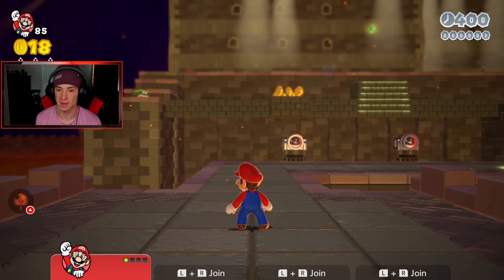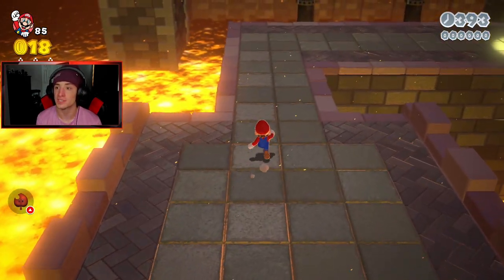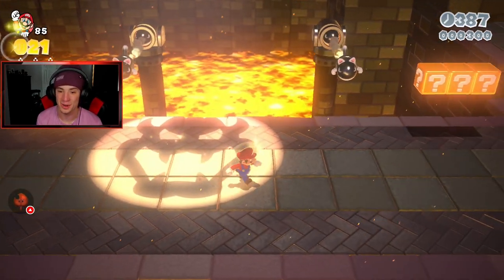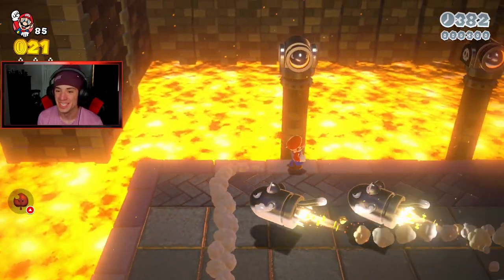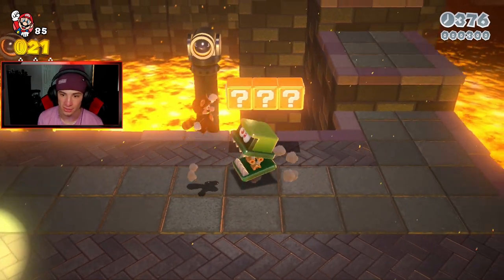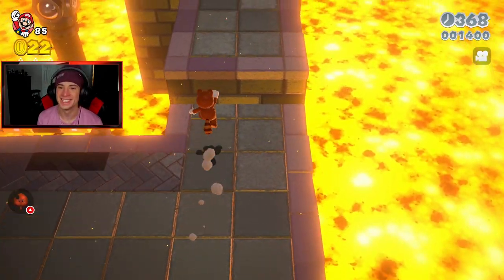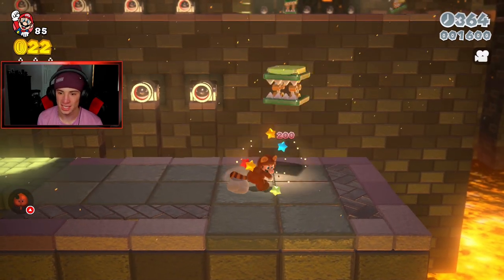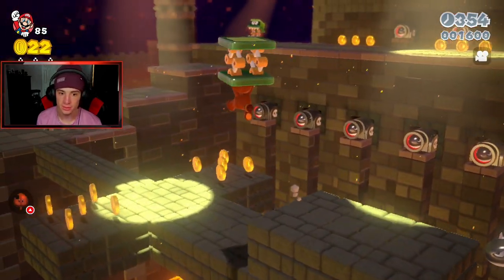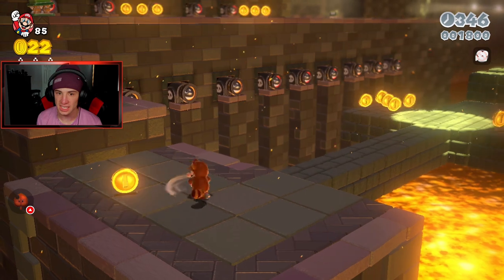We're at the boss fight — wait, it's just another level. This level is so sick! It's called Searchlight Sneak. These lights — when you're on them they rip you up. We're gonna grab ourselves a new power-up. Another two-up! I'm smoking this level. There's one part where you get a bunch of lights hitting you and you bounce. Is there something over here?